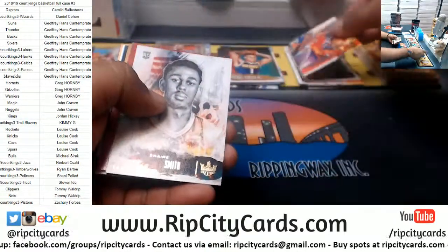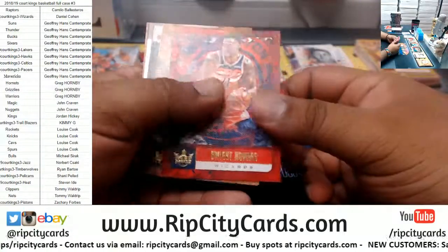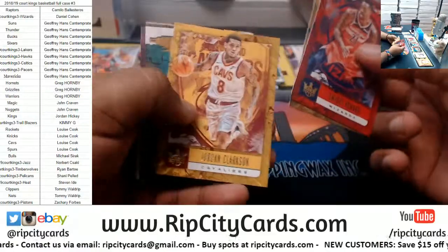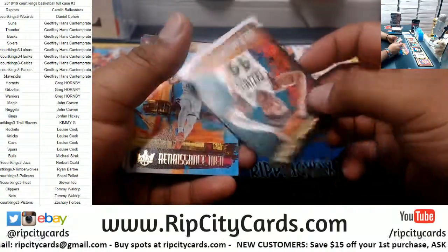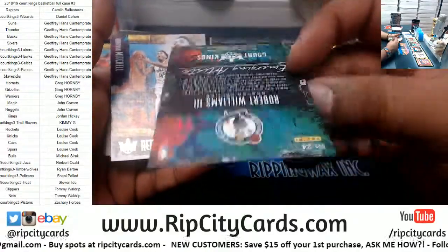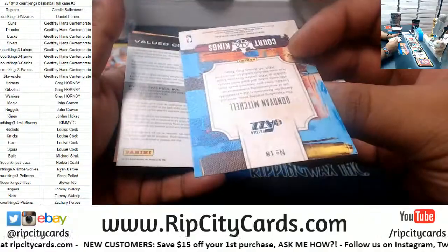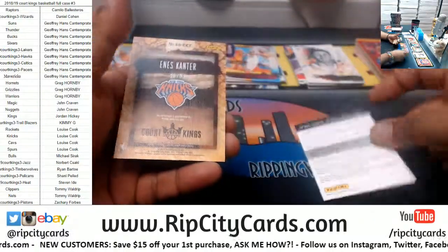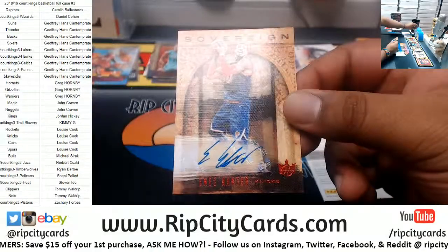Troy Brown Jr Wizards rookie, Zhaire Smith Sixers rookie, Dwight Howard Wizards, Jaylen Brown Celtics, Clarkson Cavs. They also had Penny Hardaway — how could I forget about him. Robert Williams Celtics insert, Donovan Mitchell Jazz insert to 99.